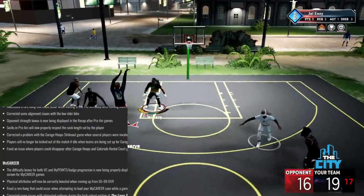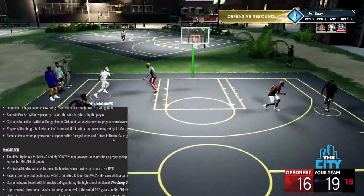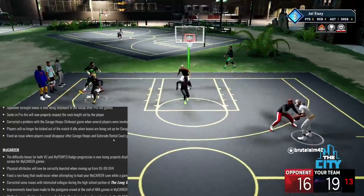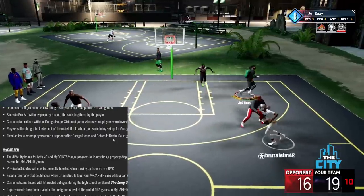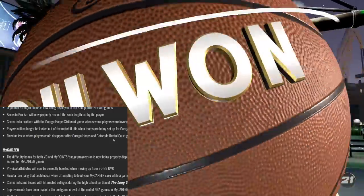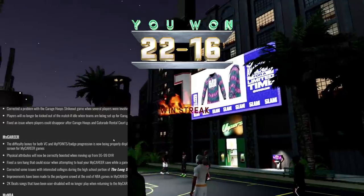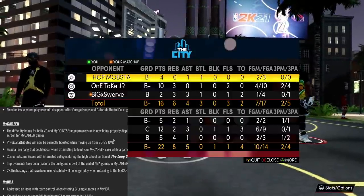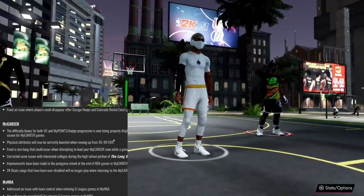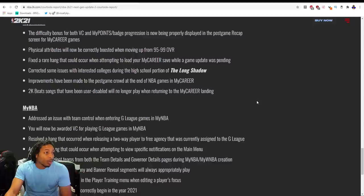Opponent strength bonus is now displayed in the recap after Pro-Am games. Socks in Pro-Am will now properly respect the sock length set by the player. Corrected a problem in Garage Hoops strikeout game. Players will no longer be kicked out of the match if idle when teams are being set up for Garage Hoop games. Fixed an issue where players could disappear after Garage Hoops and Gatorade rental. Addressed a rare hang that could occur when waiting in the Pro-Am lobby after coming from the Rec.